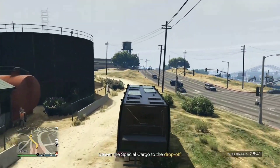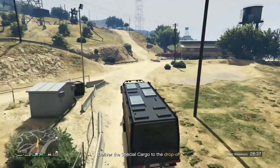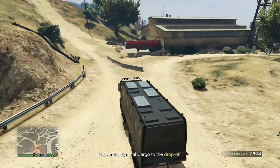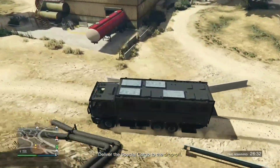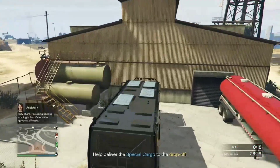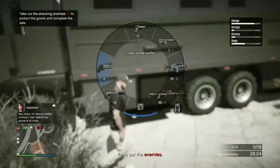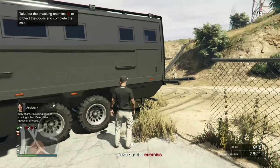Whether you sell two crates or a full warehouse, you're going to get the same RP. So if you sell just two crates you get that full RP a whole lot faster, instead of waiting until your cargo warehouse is full to sell. I thought I was selling there but I've got enemies now.